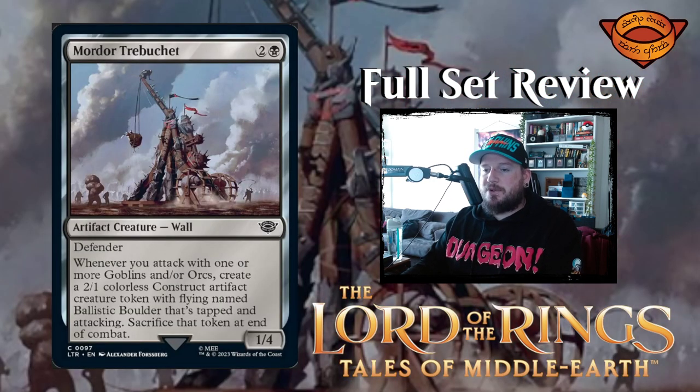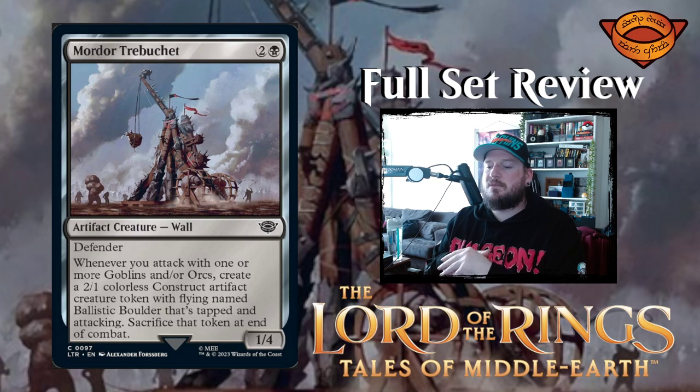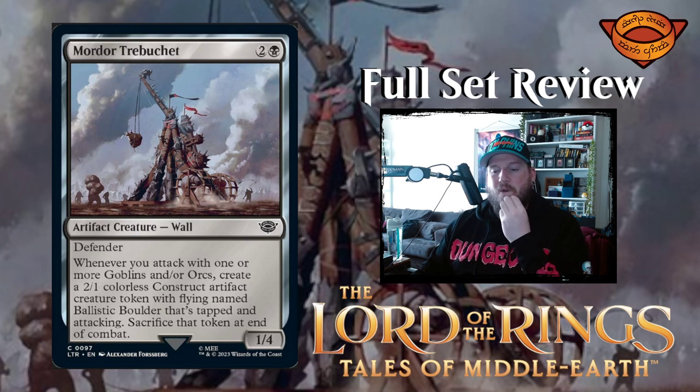Next up is Mordor Trebuchet — two and a black for a one-four wall artifact creature with defender. Whenever you attack with one or more goblins and/or orcs, create a two-one colorless construct artifact creature token named Ballistic Boulder with flying that's tapped and attacking; sacrifice that token at end of combat. So as long as you're attacking with goblins or orcs, you get an extra two-one attacking creature. It's technically just a rock, but that's cool.